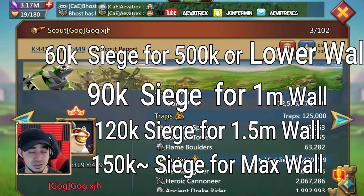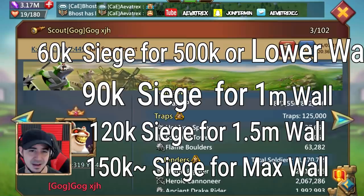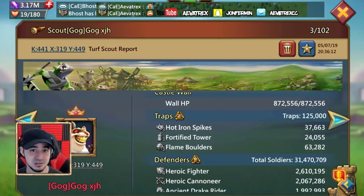Also remember: if you increase the siege size you're sending, you must also increase the amount of fluff you're sending, because siege can only be 60% of what you're sending. Otherwise you'll start actually losing the siege. All of these points are very important.